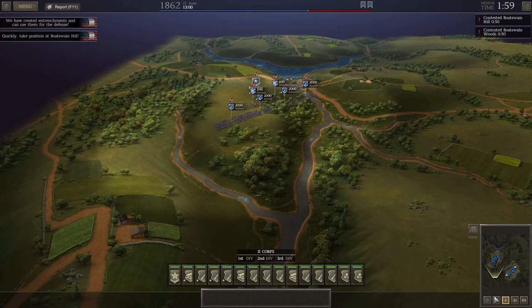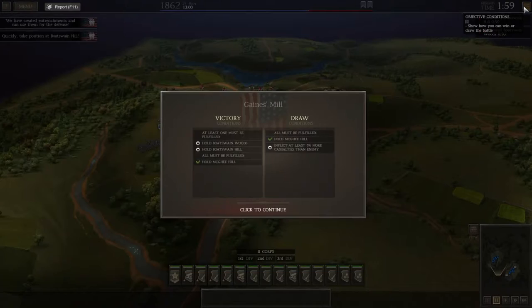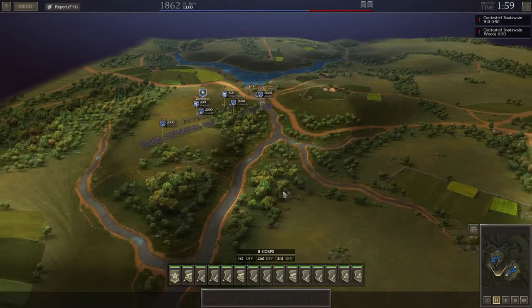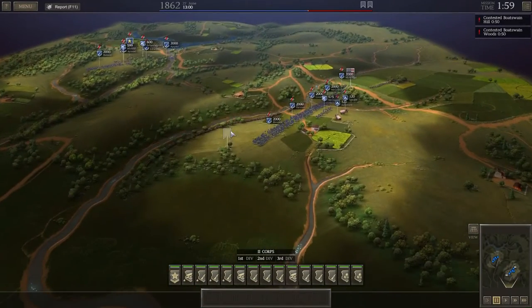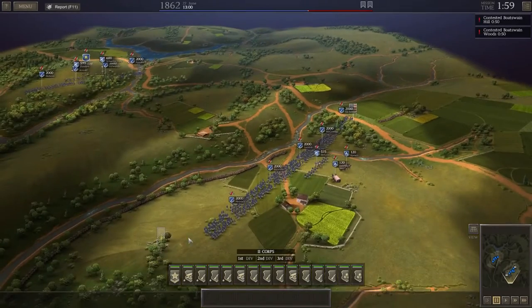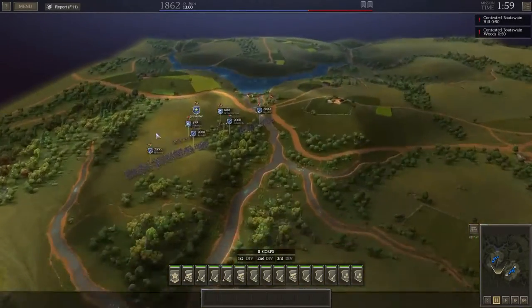Let's pause and check out the map. Victory conditions: at least one must be fulfilled — hold Botswain Woods or hold Botswain Hill. We also need to hold Magee Hill, which we already do. For a draw, hold Magee Hill and inflict 15% more casualties. Magee Hill is already ours and that must be Botswain over there. We need to get our units into defensive positions and delay the advance — that's all we've got to do really.